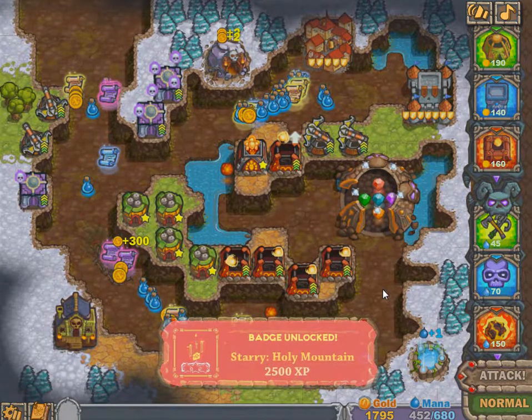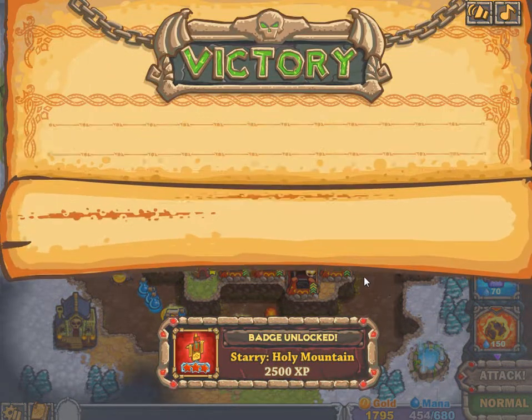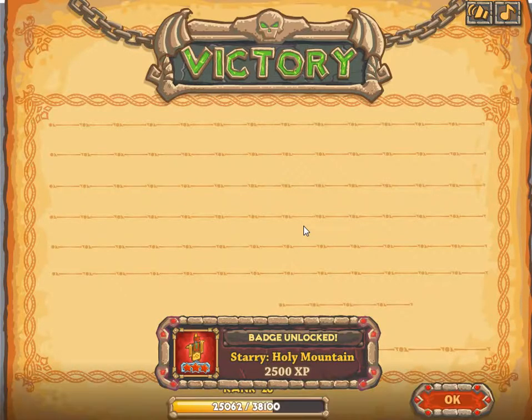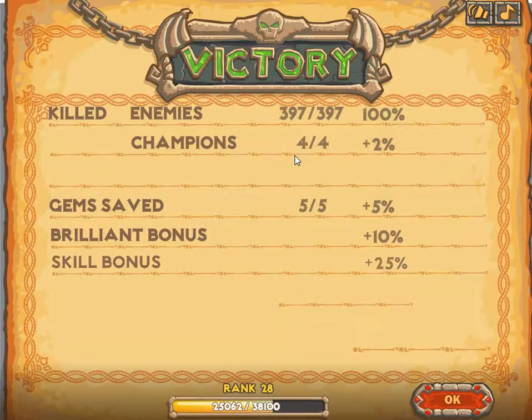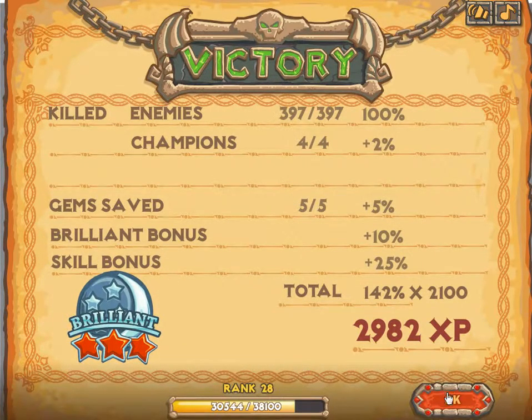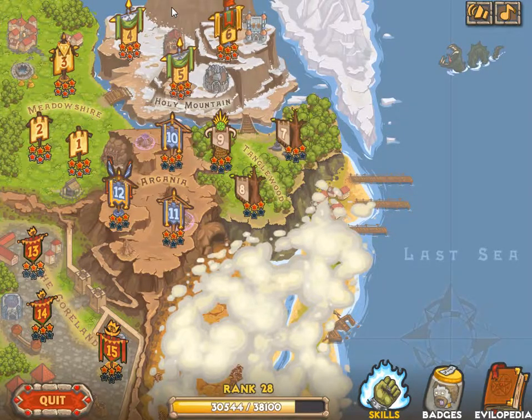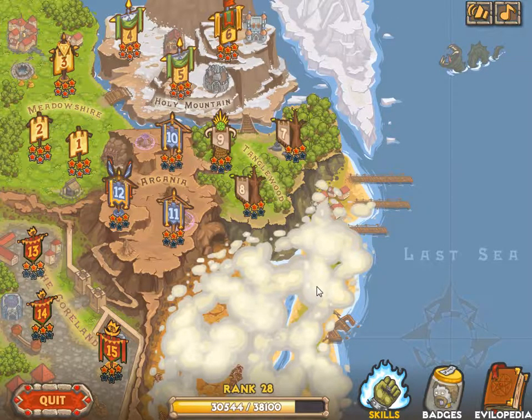That completes the Holy Citadel night mission with brilliance — that's 1000 experience on top of 397 enemies killed, four champions, five jump saves, brilliant bonus for the three stars night mission. Most of this experience comes from that area. So that was this continent, the Holy Citadel — now all with three stars.